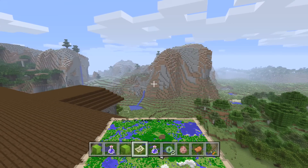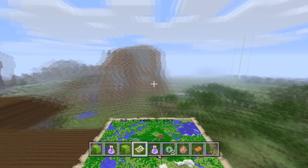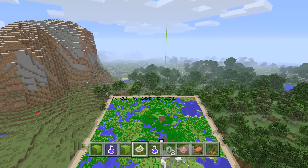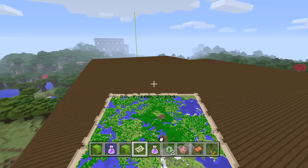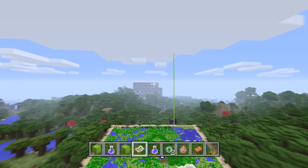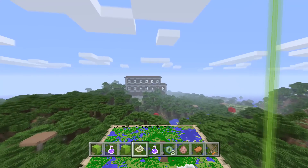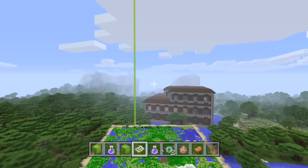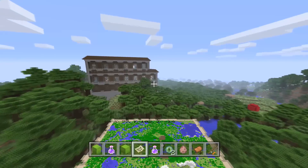We have Woodland Mansion number one right at spawn. I'm going to assure you, one thing I can tell you right now is that you are not able to walk in there right when you start. Don't go punch a couple logs and be like, 'I'm going to go in there and get some stuff.' And there's the other one right there — two Woodland Mansions at spawn. Don't forget: large map, large biome size.